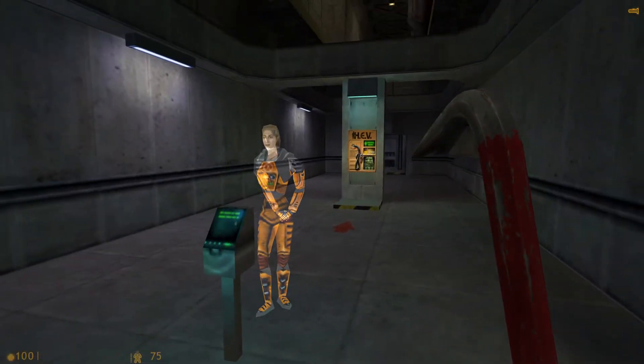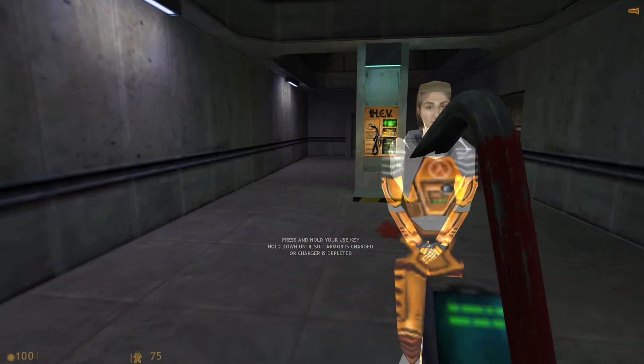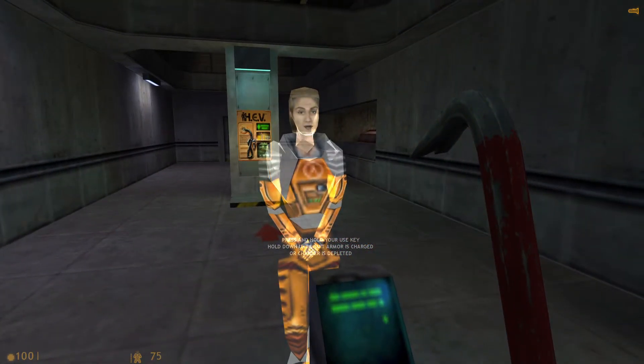This is the charging unit for your hazardous environment suit. When you are running low on power, step up to any charger and press your USE key. Your suit will recharge gradually until the charge unit is depleted. Individual batteries may also be used to charge your suit.